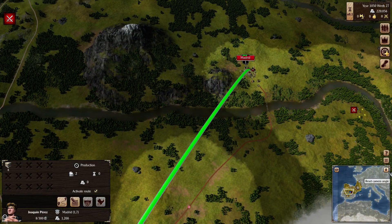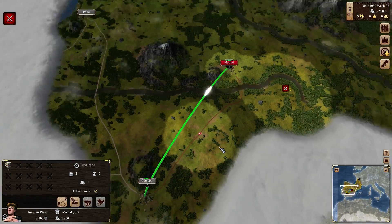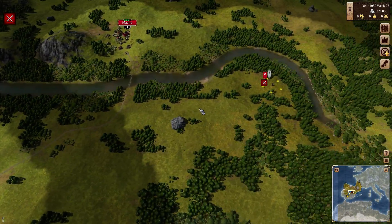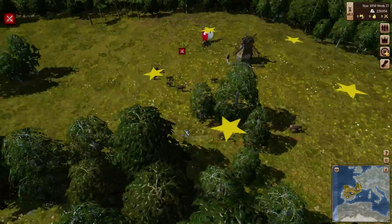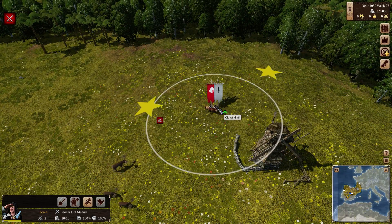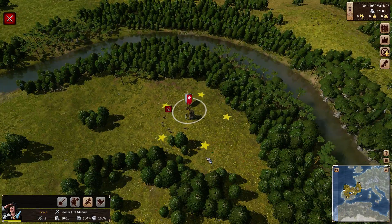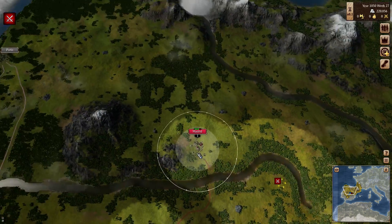I believe there's also a button to reset the camera. I kind of just prefer to use the top-down normal view, but if you want to zoom in close and see how the combat's going — personally I feel like two horses should be able to kick one swordsman's butt. Shouldn't be much of a challenge but we'll see how they do.